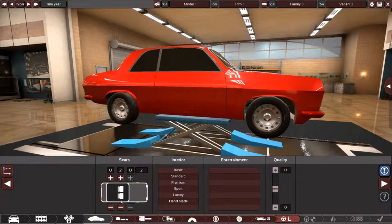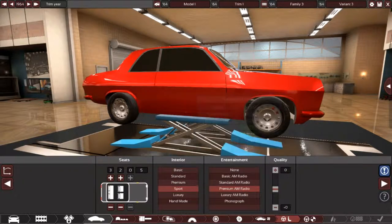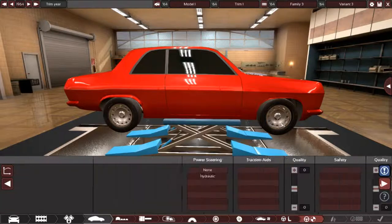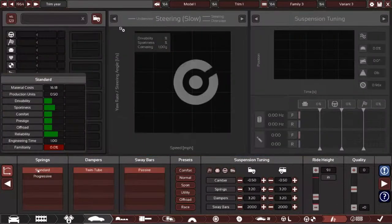No under tray. We're going to need a back seat. Sport interior with a luxury AM radio for those long, comfortable drives. Power steering is a must. Advanced 60s technology with standard springs.